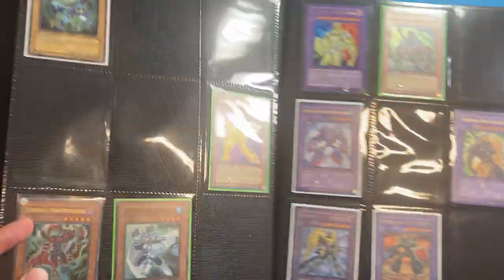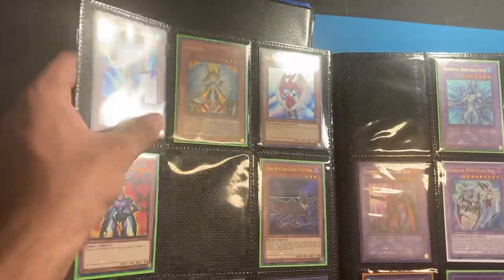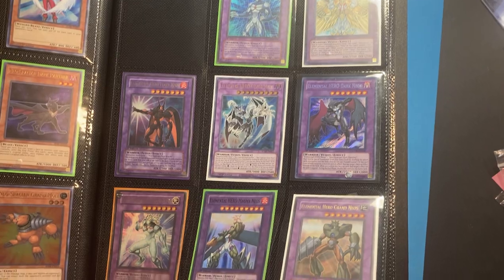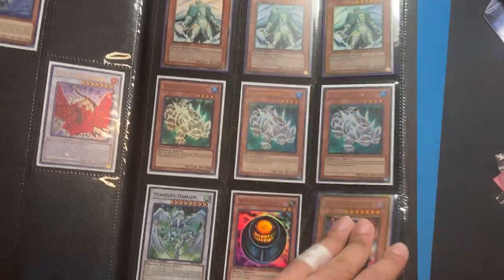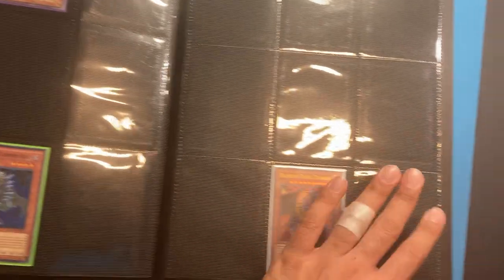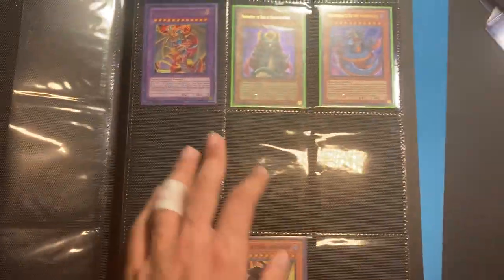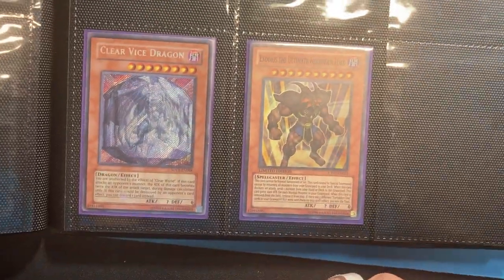Some more of these. Some Elemental Heroes stuff. Some Neospatian stuff. Twilight Edition, Limited Edition Honest. Some more. Neos Fusion stuff. Some random cards — Morphing Jar, Darkarm Dragon from Gold Series. More random stuff. Lost Millennium Ancient Gear Golem — that one's pretty beat up. Some Destiny Heroes. Rainbow Dark. Volcanic Rocket from Gold Series. Some of the Fossil Fusions — none of the good ones. The Snakes, 1st Edition, Medusa. Clear Vice and Exodus.